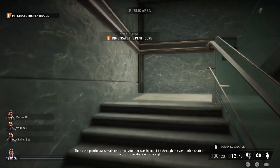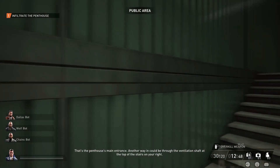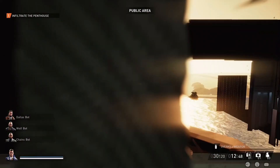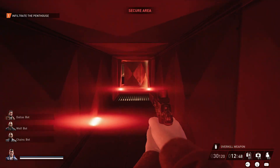Go through the door on your right and then go all the way up the stairs until you get to the vent. Once you're here you want to open the vent and then put on your mask to actually get through it. Go all the way to the end and there'll be a vent cover you can take off.